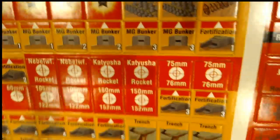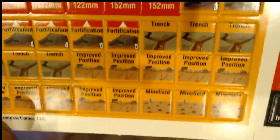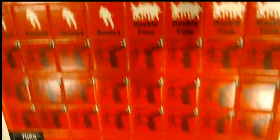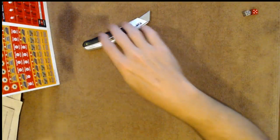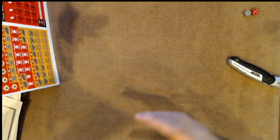And of course you have your admin counters, which are going to have your terrain modifiers, attacks, trenches, improved positions, damage counters, double time, out of command, rubble, stuff like that. These look like they're five-eighths inch as well.